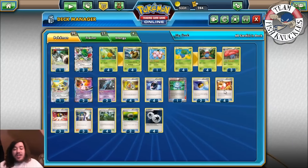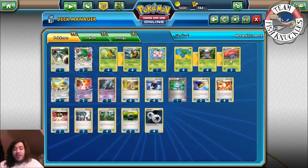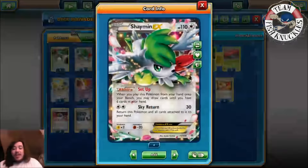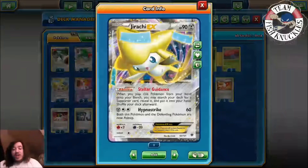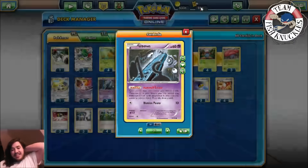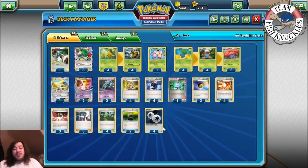Forest of Giant Plants lets you get the turn one Vile Plume regardless of whether you go first or not. You play two Float Stones, and the reason is you want to put these on an Oddish before it evolves into Vile Plume. Most Pokémon in this deck have a one or zero retreat cost — Bundle B has a two retreat cost. Shaman has one but you can Sky Return it back. Vile Plume has a three retreat cost, so if someone Lysandres up your Vile Plume you have to attach two DCEs to retreat it — that's always scary if you don't have a Float Stone on it.